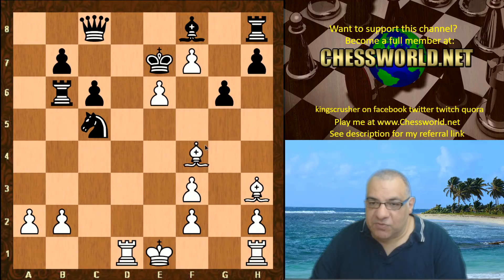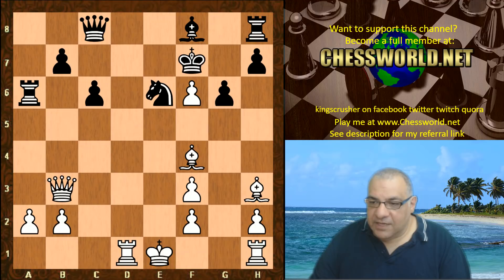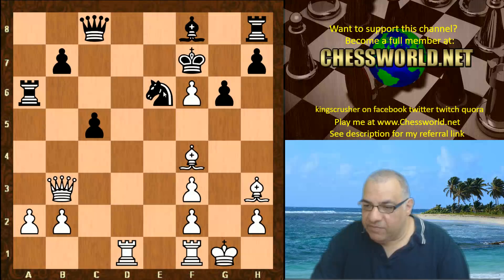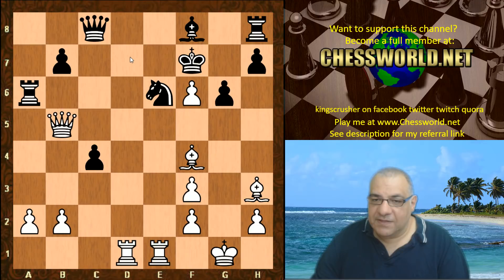f6! The Queen can't be taken because of f7 check and then Bg5 checkmate. This is a really powerful position for White — even the move f6 is possible. Ne6 is played, Qb3 putting pressure on e6 again, King f7, White castles, c5 lending support for the pins.